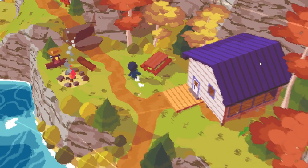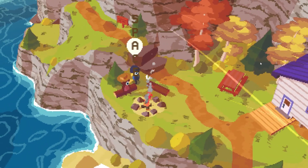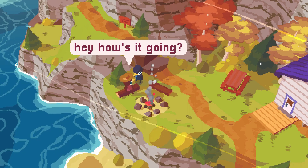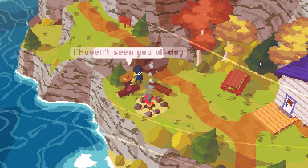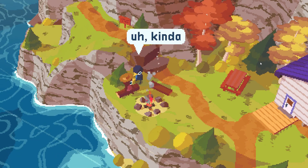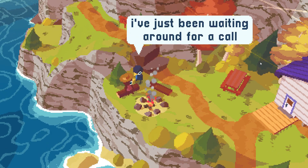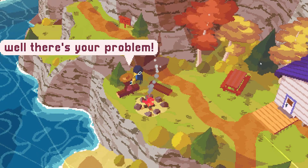There we go. Let's start by talking to this person here. 'Hey, how's it going? I haven't seen you all day. You've been busy?' 'Kind of — well, not really. I've just been waiting around for a call.' 'Well, there's your problem. There's no reception out here.' 'Wait, what?'